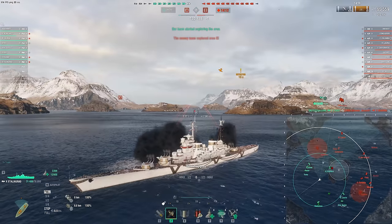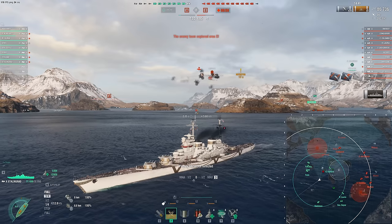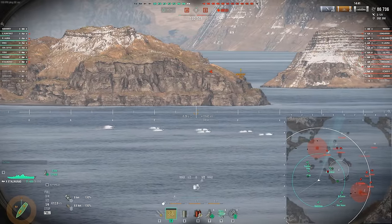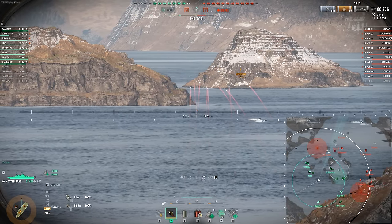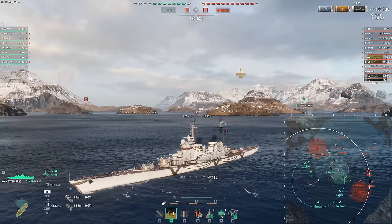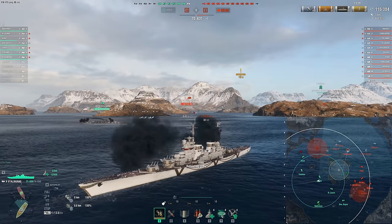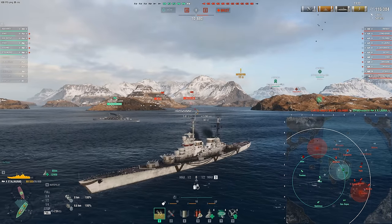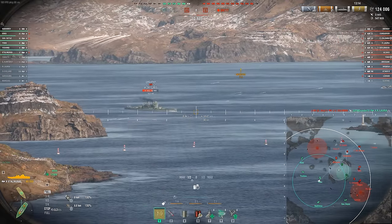And that's fine. I want to show you guys this not just to take a crap all over this playstyle, but to show you that if you're struggling with this ship — struggling to get it into position without dying or dealing very little damage with the armor piercing — you can play it like this and slowly figure it out. Then when opportunities present themselves, like a broadside cruiser trying to rotate from one cap to another, you can swap to the armor piercing and get a feel for the AP that way. That is another good way to learn this ship, especially if you're not as comfortable in a ship that's this big with this many weaknesses.